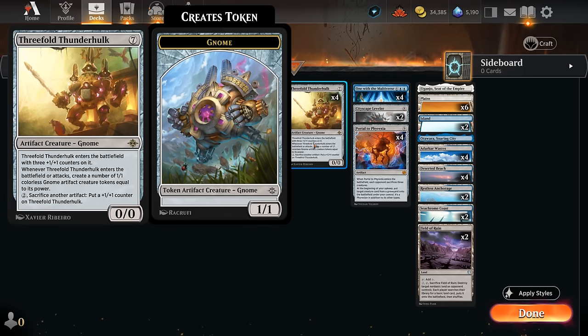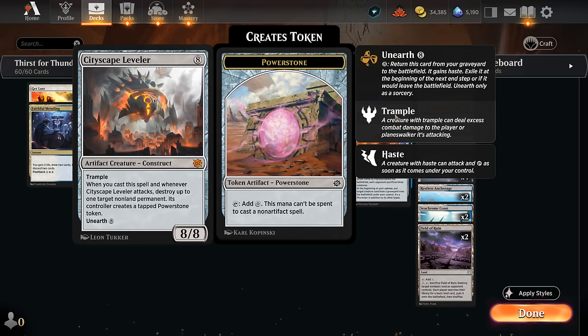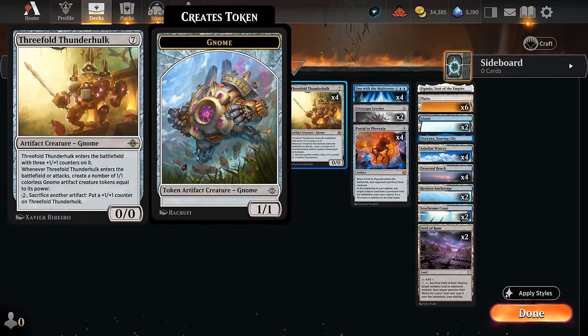Thunder Hulk also helps us go wide to protect our life total. One problem with bringing back a Cityscape Leveler is it's still only a single blocker, and opponents with a few small creatures can still attack past it. With Thunder Hulk we can potentially make an army of Gnome tokens that get in the way, making it harder for go-wide decks to finish us off. It's also fine to hard-cast at seven mana.